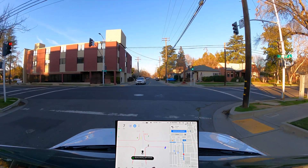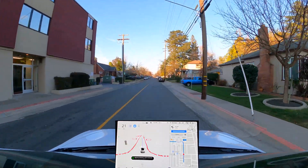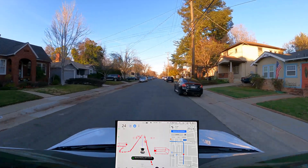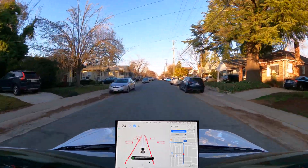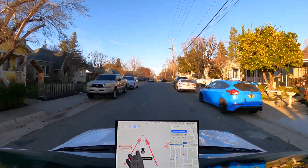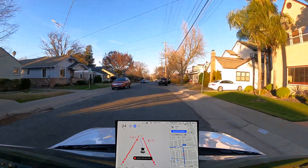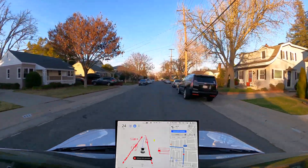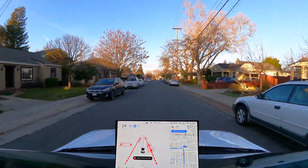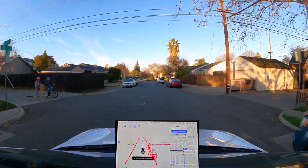It doesn't show an expanded visualization toggle — it's just always expanded now. I even posted a tweet about it showing the toggles removed, but it clearly is still expanded. Maybe it's tied to FSD beta, or just default. Because we don't have that on the production build — we can only go to right here, which is still bigger than what we had before.